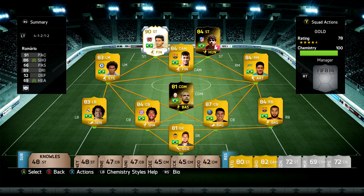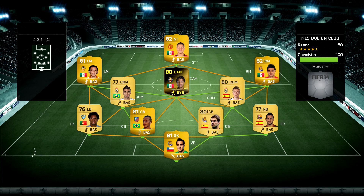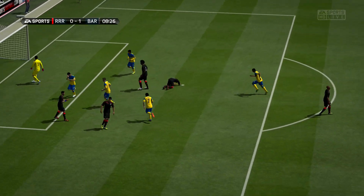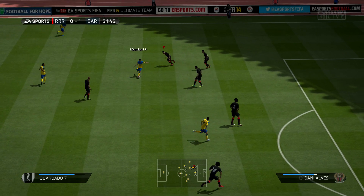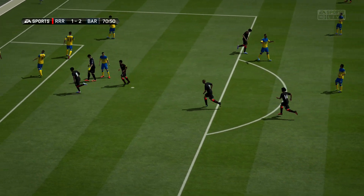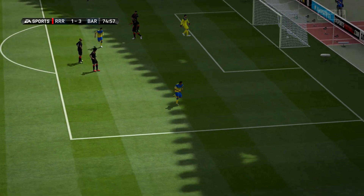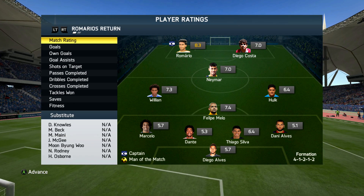I'm showing the squad again so you can have a proper look at each player. We go straight into another match against a guy with a Mexican attack and a Liga BBVA defense — a really good team. When you see people like this, you generally know they're a good player because they've thought about their squad. We go 1-0 down in the 8th minute and I struggled so much. Going into halftime he was absolutely dominating me. In the second half he gets through with a fantastic finish to put us 2-0 down. We get a goal back in the 70th minute with Willian, but he scores again just a few minutes later and we end up losing 3-1.